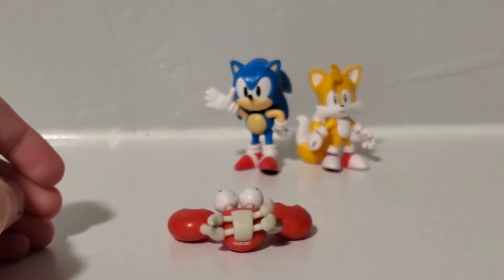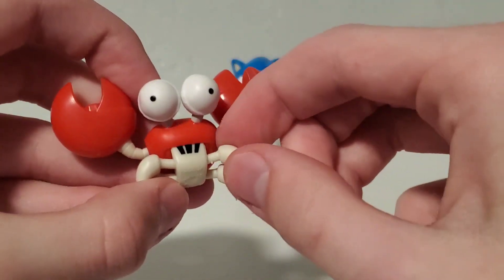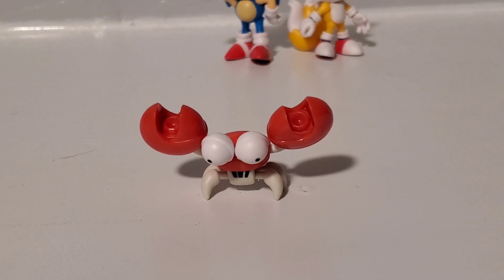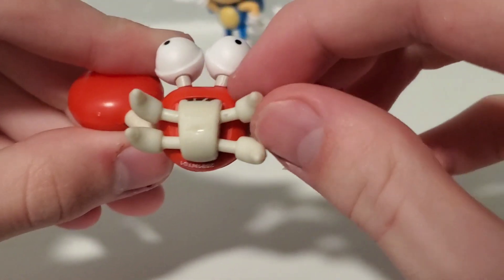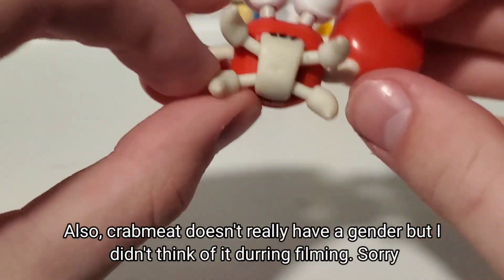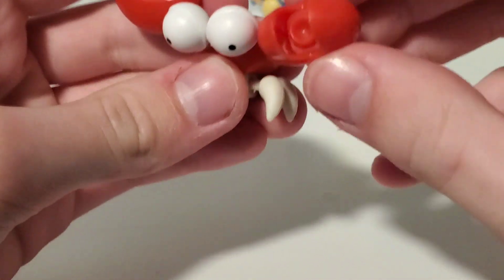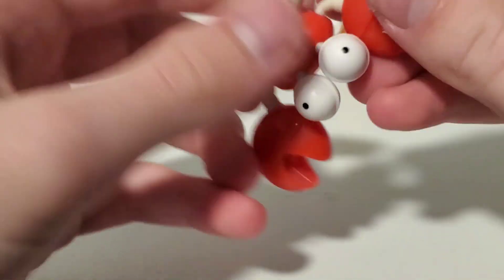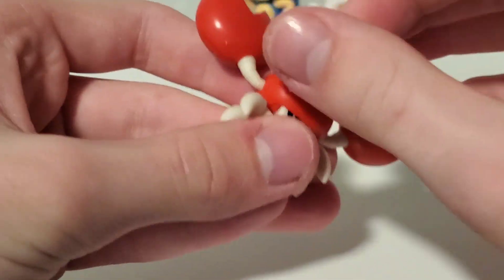And here he is. It seems like he can move at the eyes, the arms, and all of his legs, which is something I wouldn't have expected. For some reason they made it so you can move and twist all of his legs, which is very random. His arms move all around on a ball joint, but the hands don't move. And his eyes move, which is pretty funny.